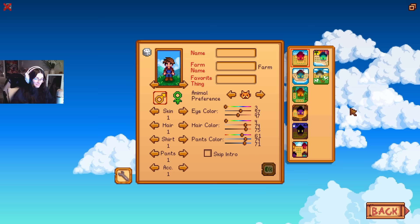Now, without further ado, let's get right into it. So the absolute first thing I need to talk about is everything to do with pets, and animals respectively. But the character creation screen is the first thing that you see.